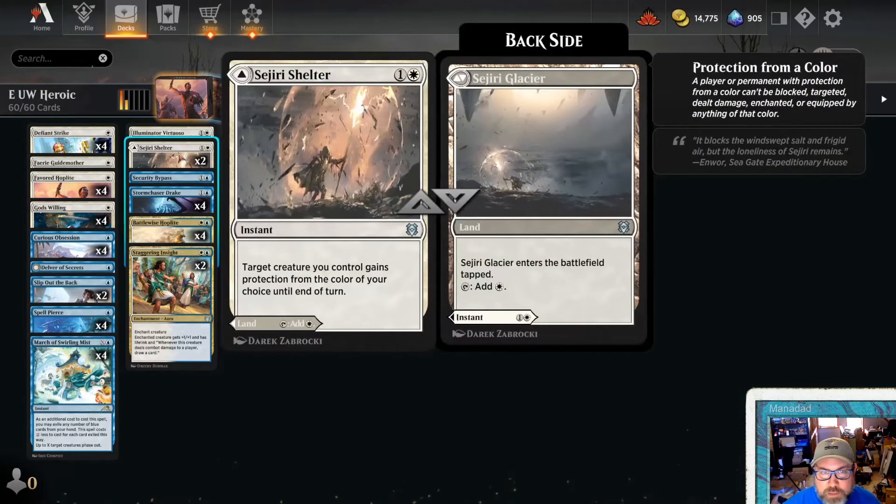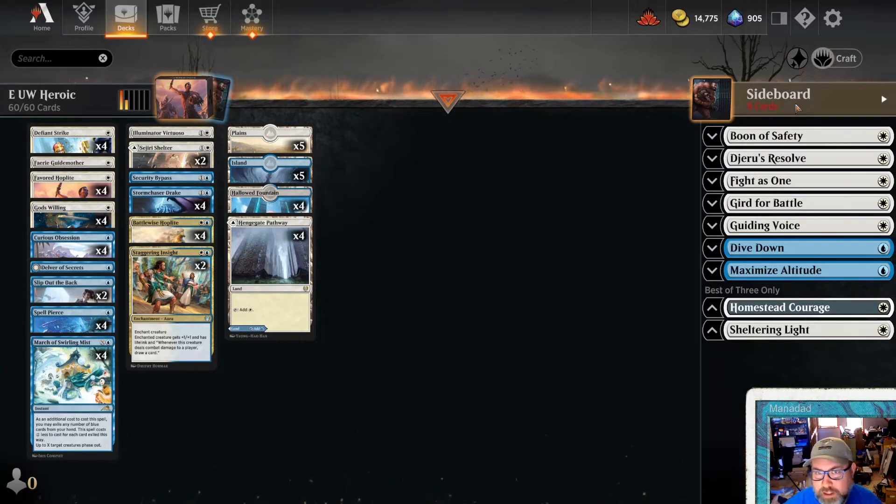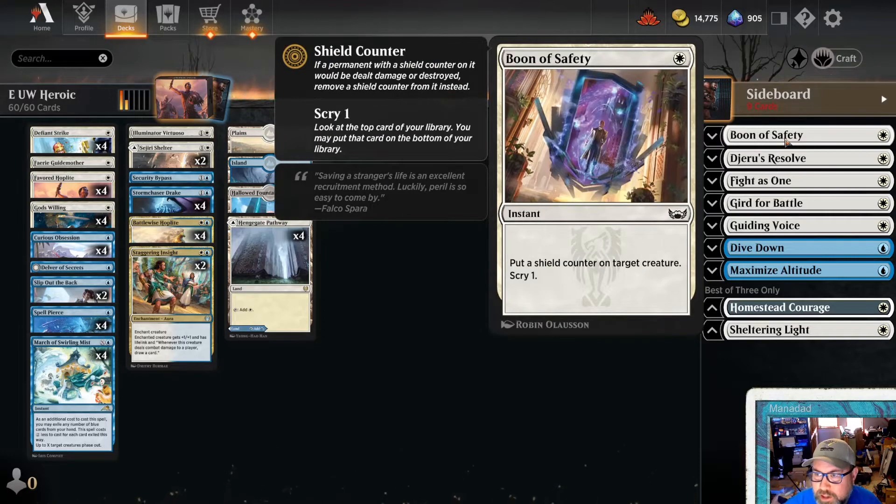We're running 18 lands, but we do have two Sejiri Shelters, so it's pseudo-20 lands. It's a very land-light deck. Definitely if you're playing best-of-three, probably add more lands. But for best-of-one, you can kind of trick the Arena Shuffler into giving you better draws.